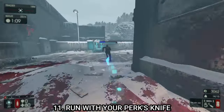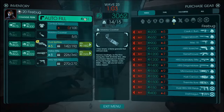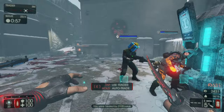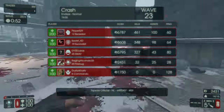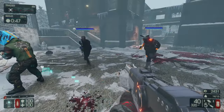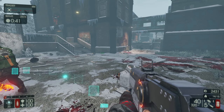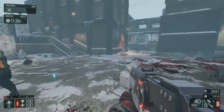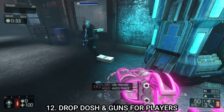Tip number eleven: running with your knife is much quicker than running with a gun. With a heavy weapon like an RPG7 you'll move a lot slower, but with a knife you move much quicker. In Killing Floor 1 this was always the case; in Killing Floor 2 you can still outrun zeds with a gun, but for a speed boost use a knife. Perks like gunslinger and berserker are fast anyway, but for slower perks the knife is recommended.